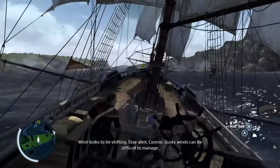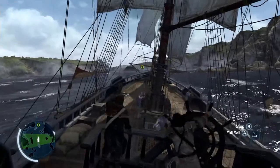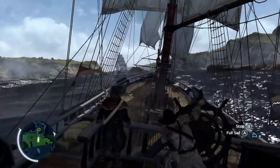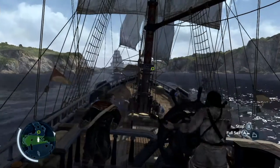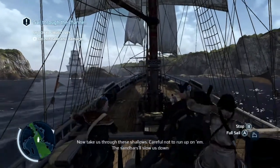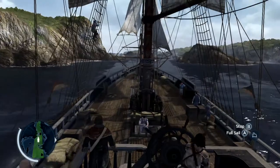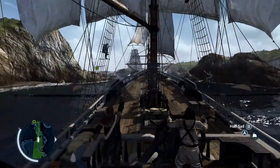Wind looks to be shifting — stay alert, Connor. Gusty winds can be difficult to manage. Oh, that's what the green area does — trim her in to half sail. Now take us through these shallows. Careful not to run up on them. The sandbars will slow us down but the rocks will put a hole right through her. If you want to make a quick tack, call for half sail — she's more maneuverable then. Full sail — unfurl everything!